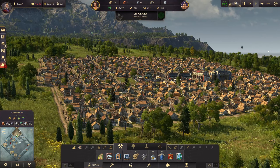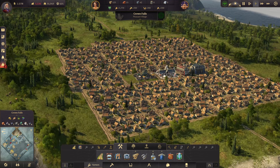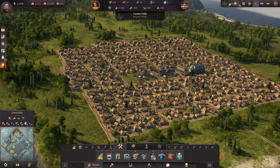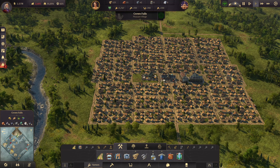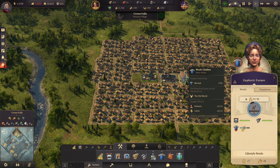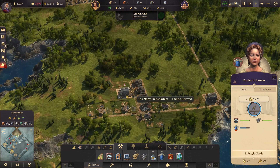Welcome back everyone, Grogin here. Today we are playing some more Anno 1800 and I want to work on Crown Falls a little bit more. We need to upgrade this village from a pleasant village into whatever comes next. I think we were doing quite well in the last episode — our town is looking okay, but we're still a little bit short on clothes and it is declining again.